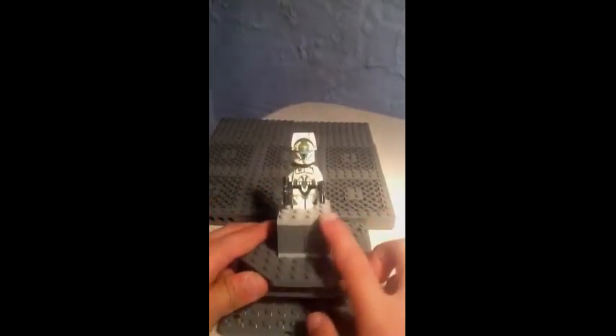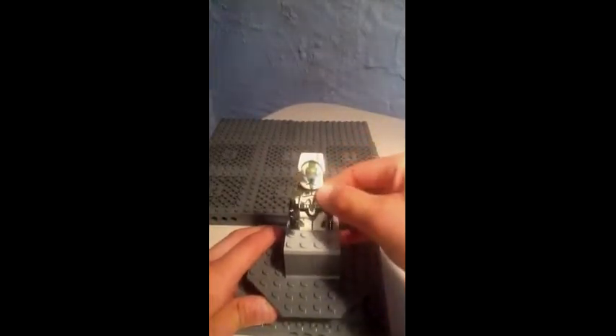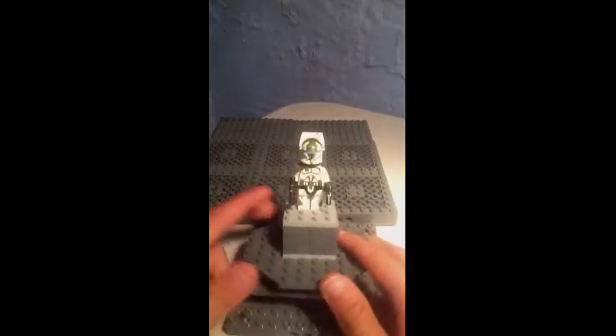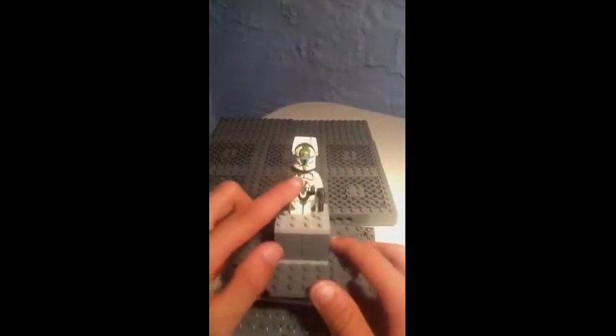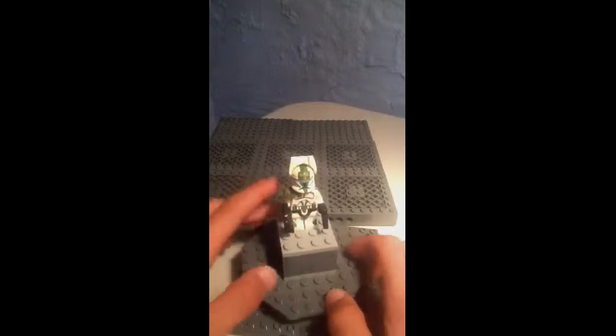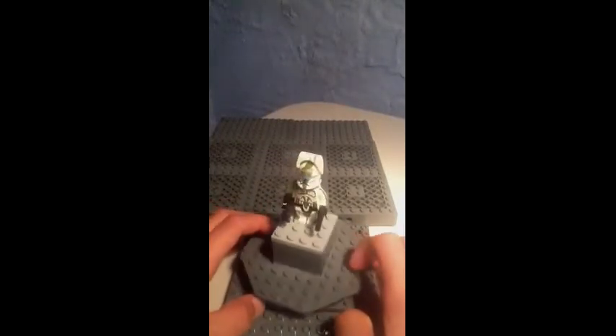I gave him a crotch plate, and he has poseable legs. His torso's the same — he has his own symbol, which is the two dashes and the T, which is everywhere. This is, like, squad things. Anyway, this is Phoenix Squad, just so you know.